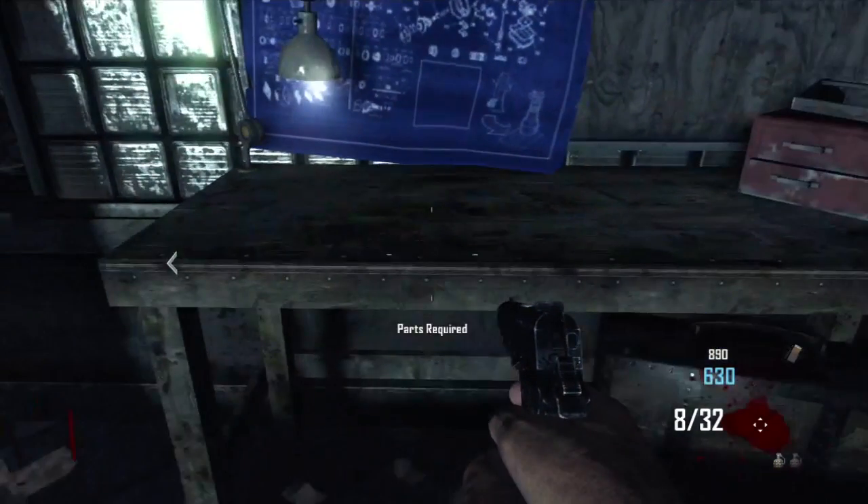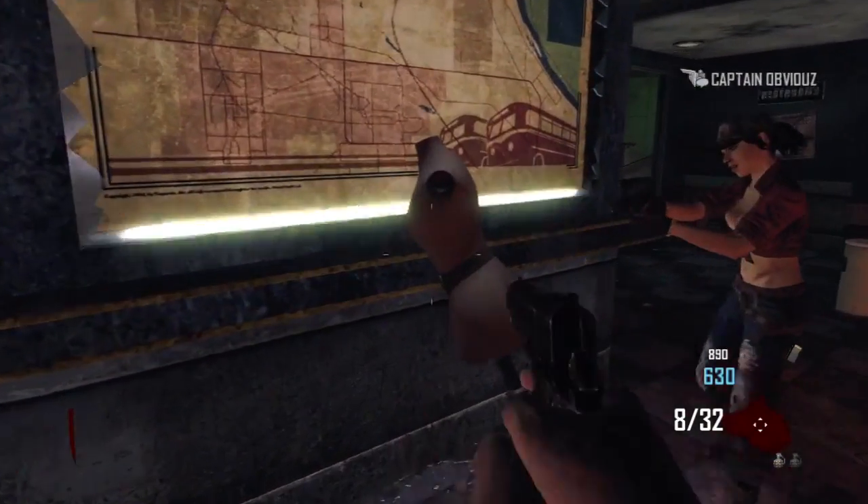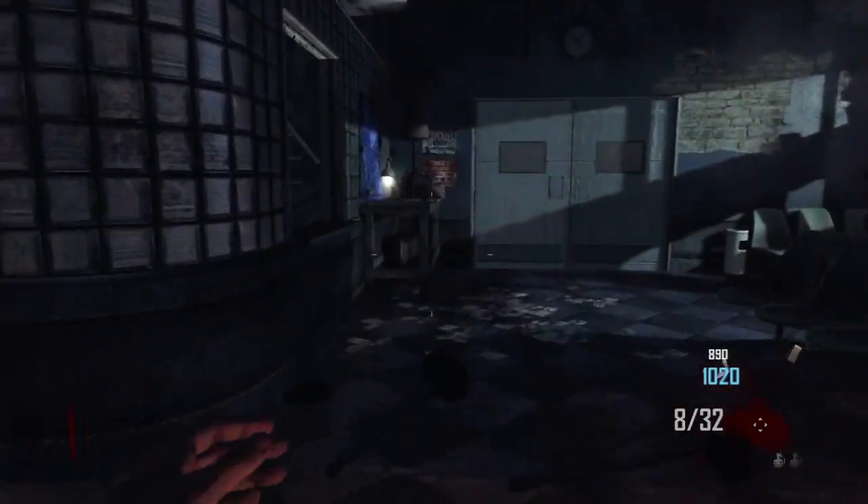The next thing you do — after I go kill some zombies — is you're going to need to go take this mannequin over here. You're going to take that mannequin and do the exact same thing: put it right back onto that workbench and it's going to start looking kind of like a figurine face thing.